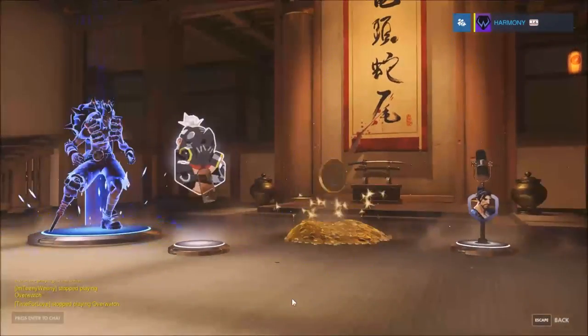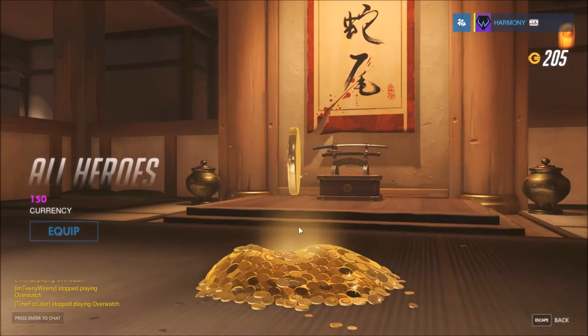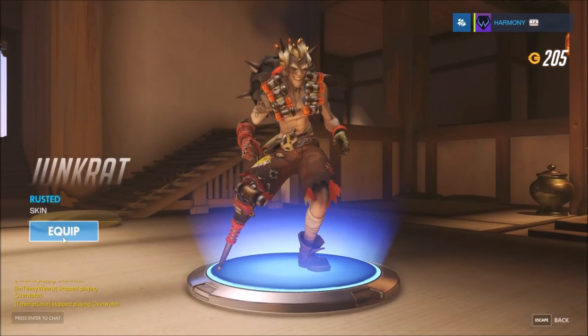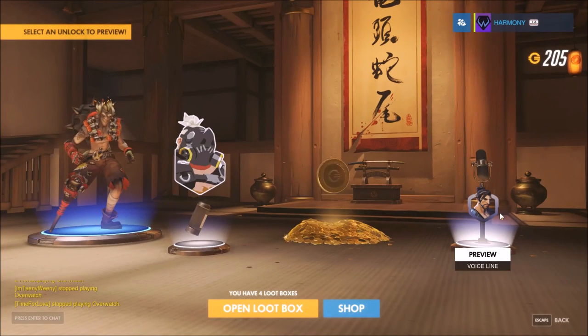Oh my god — it's literally just coins. But 150 currency, so we got 200 coins. Once we get 250 we can get like a pink skin. Junkrat skin, let me get that. It's just like a color skin.